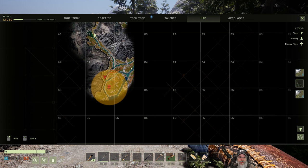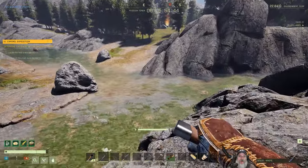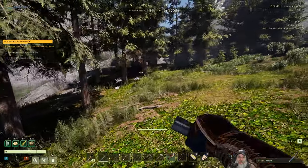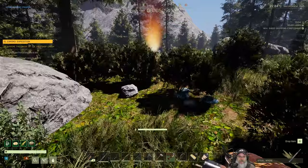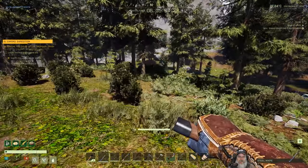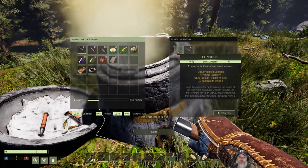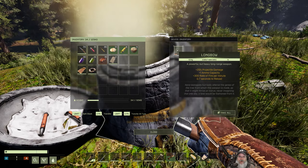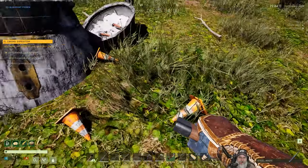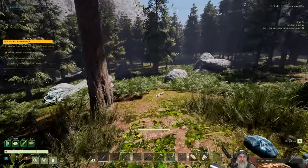Alright, we're getting close to the location here. Oh, I see it! There's a sound like there's a bear over that way. Press to interact — dropship debris. More flint arrows? Okay. Locate the second crash debris site — way the hell down here. Alright, we've got some running to do.